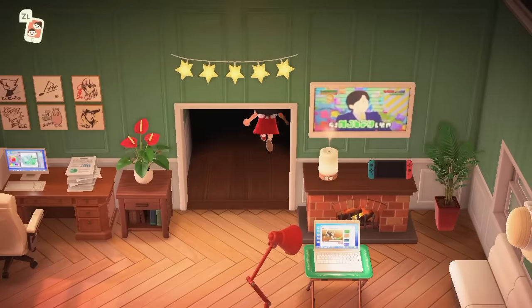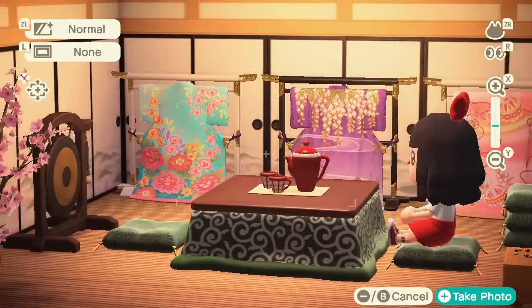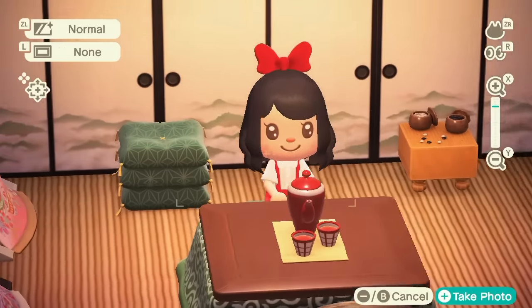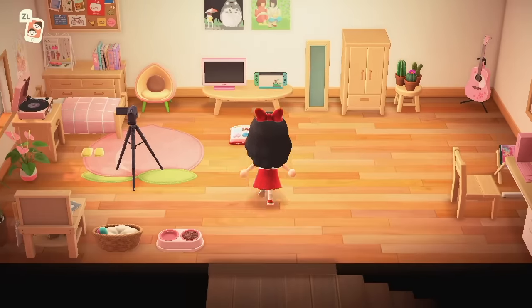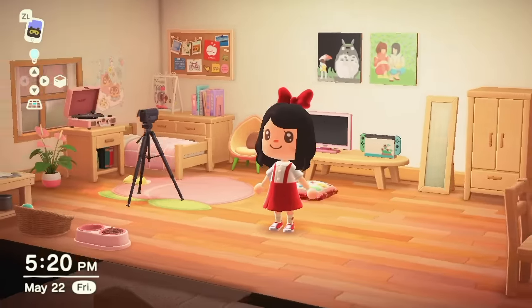And if we go to the back, here we have my private tea room. I didn't exactly know what I wanted to do with this room, but I wanted to make use of the kimono stands that I had, and I'm pretty sure this is the most expensive room in my house. And if we go upstairs, this is my bedroom — this room is a lot girlier than my room IRL, but I thought it was pretty cute.